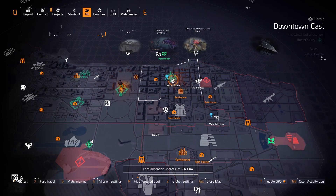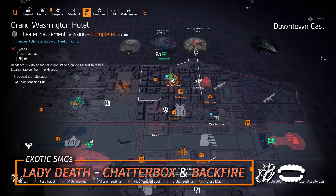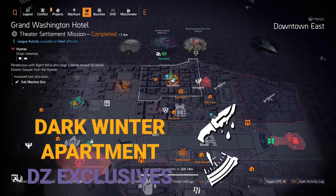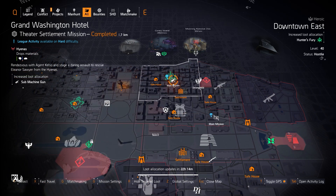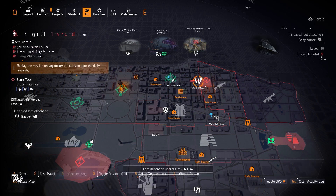For Hunter's Fury you always want an SMG, so you can farm Grand Washington Hotel today. There are three exotic SMGs: the Lady Death, the Chatterbox, and the Backfire. The Chatterbox is quest-only until it joins the targeted loot pool for SMGs — follow my quick guide in the top right card to get it quickly, which is faster than farming for it. The Dark Winter and The Apartment are dark zone exclusives. Named SMGs I recommend in the light zone are the Safety Distance with Perfect Outsider and the Grudge with Perfect Vindictive.